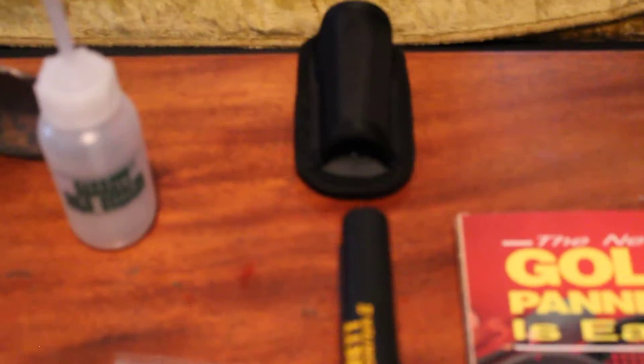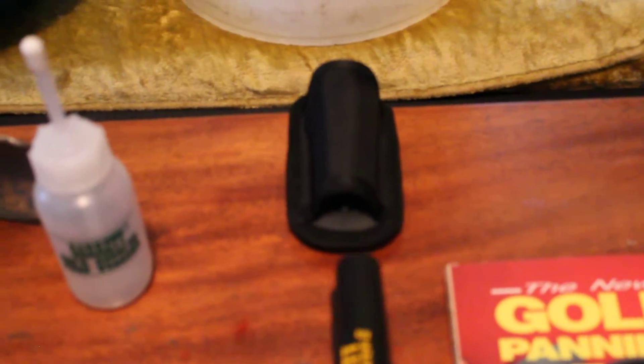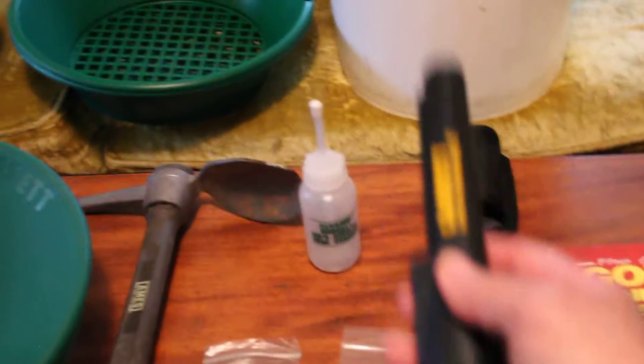These small accessories come with the panning outfit for about 30 bucks — and the bucket's free, you can find those anywhere. This is a gold pointer, or pinpointer. It's a little pricey because I already use it for metal detecting, but you can use it for gold panning too. It's a metal detector — if you think you've found an area with gold, it'll detect and tell you exactly where it is. They're about $125 and come with a holster.